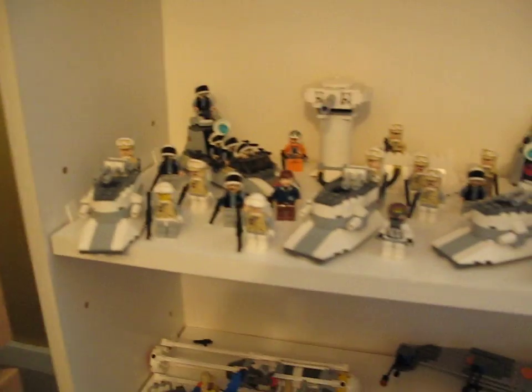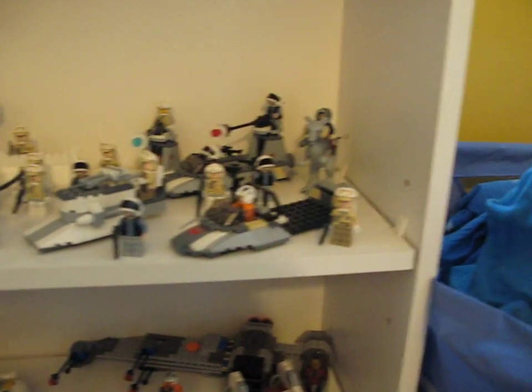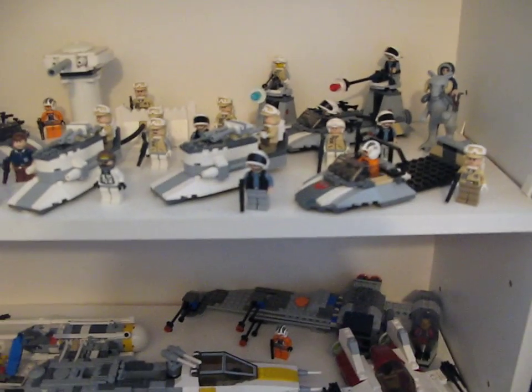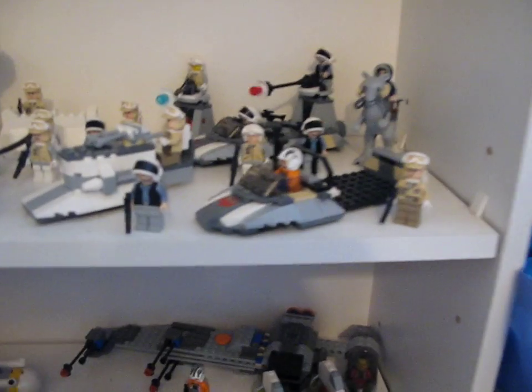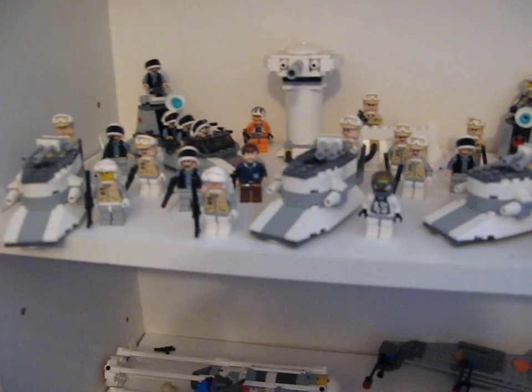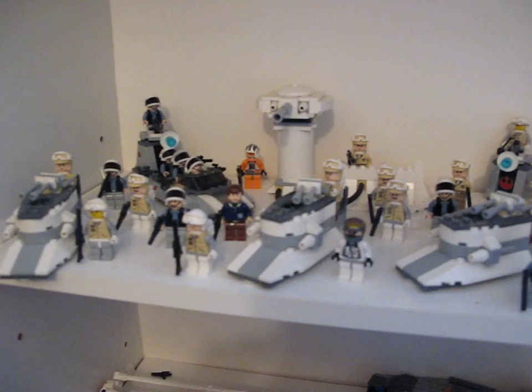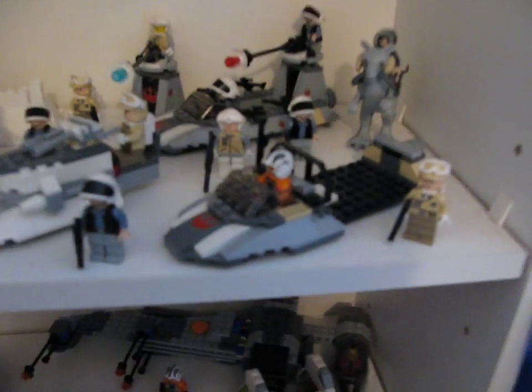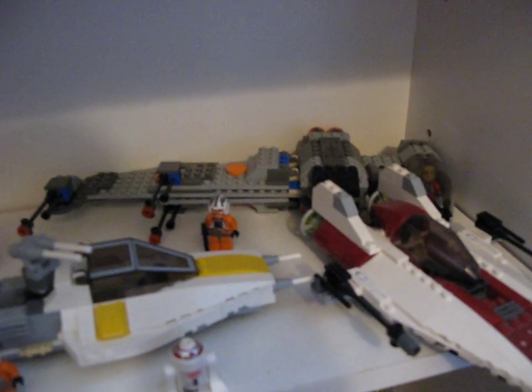I think this is all my Rebels — my Rebel Army, at least. I gotta have ships and stuff over there too. I have all the Endor stuff and the other stuff. There's a whole bunch of guys, some Scout Speeder Battle Packs, Echo Base, some new Battle Packs, and a custom thing I built — there's a video on how to build that. Then you have the Y-Wing — never did a video of that, I don't think — the A-Wing, and the B-Wing.